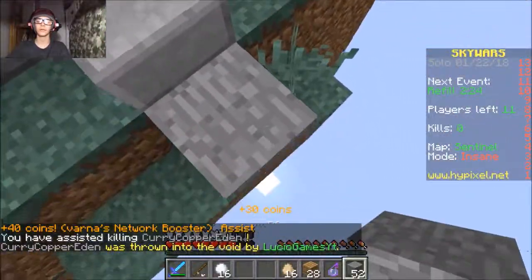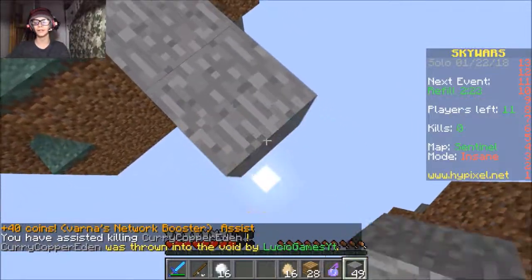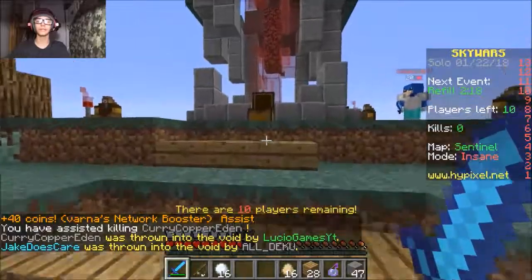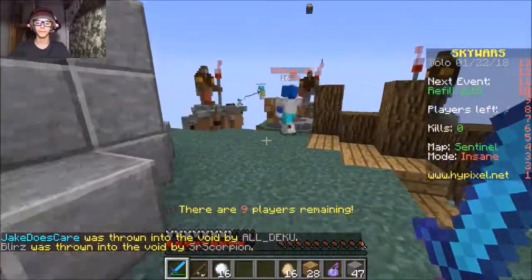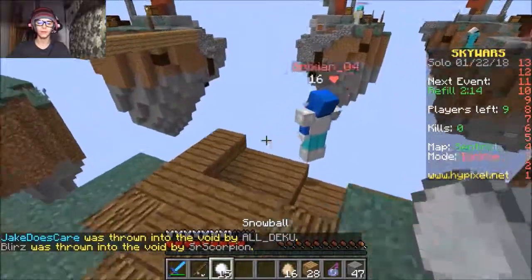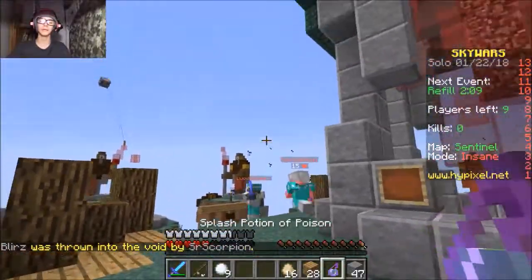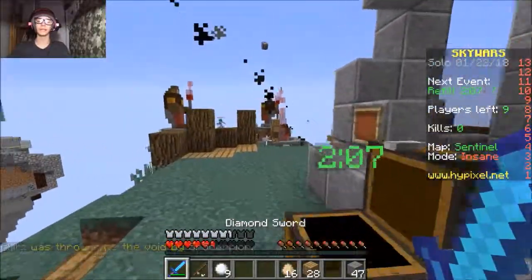We knocked that guy off. Okay guys, should I commentate like I'm — no, no, I can't commentate like a noob. We can only use double tap to sprint, like double tapping W. No, go away — ooh, get poisoned. There we go, I'm trying to act like a noob here.